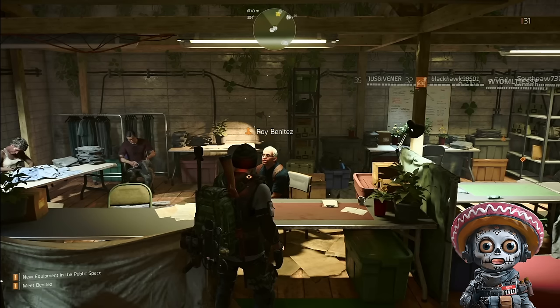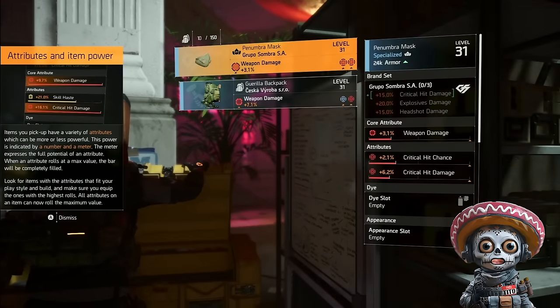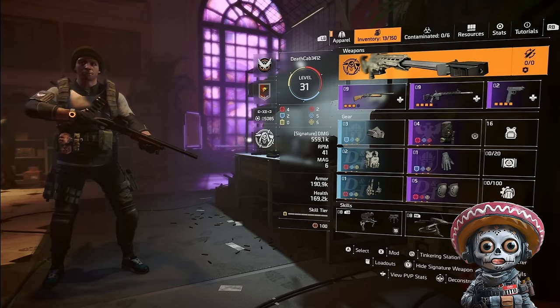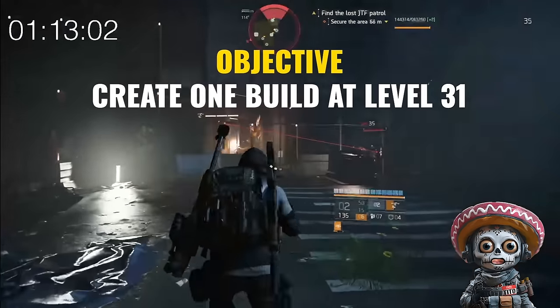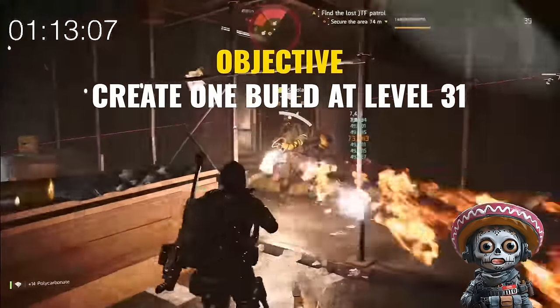Go to Benitez to unlock the vendor — skip the cutscenes. Then go to the cache to get your loot. You will arrive at Haven at level 31, and in your bag will be a mixture of level 30 and 31 gear. The goal is to create a single level 31 monster build to make you super strong and unkillable while one-shotting everything in your path all the way through to level 40 when you face Keener.